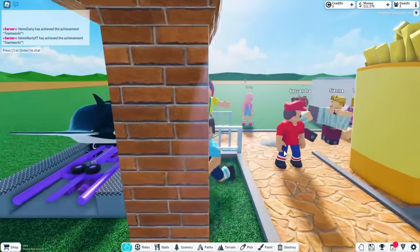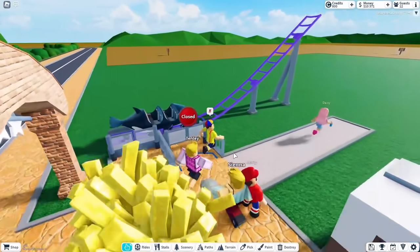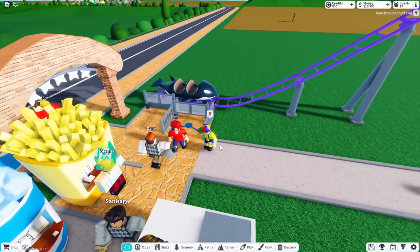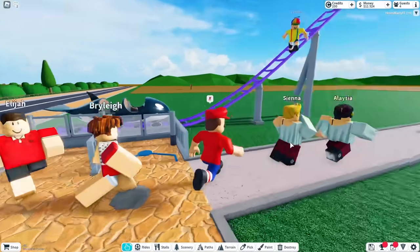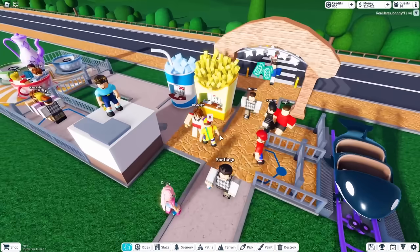More people are coming to the park — we have 12 guests! What is this roller coaster, Daddy? Can you tell me what this is? You need to tell me why you added this roller coaster. I'm trying to get people on it so we can make money. Wait, Daddy, you're scamming people! I am scamming people. Okay, that's not good.